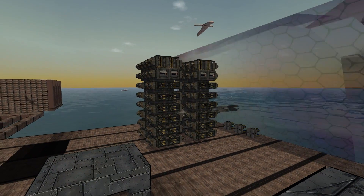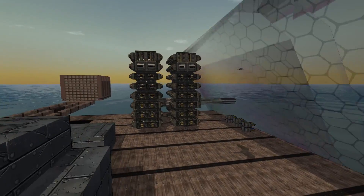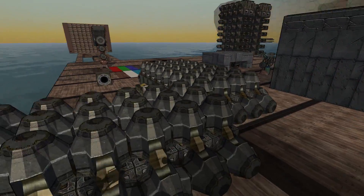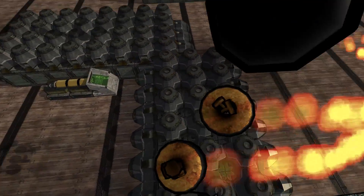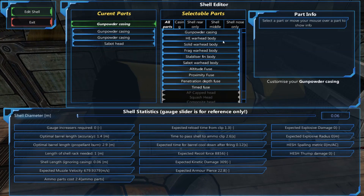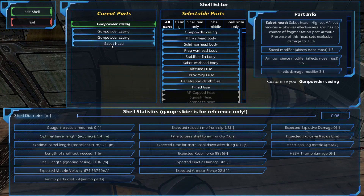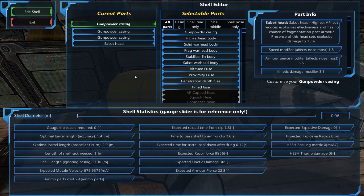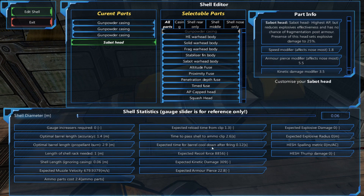So the very first thing that you want to do when you're designing something, or any cannon really, is start at the shell. So we'll go over here to our shell construction area, and I have a dinky little shell setup. Now you can use different ones, but the reason that you'd want to design your shell first is because different shell stats change these stats down here.